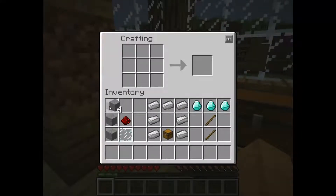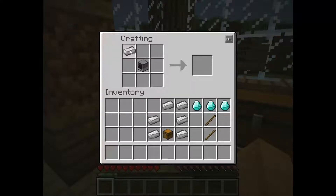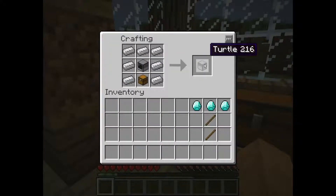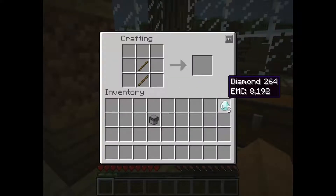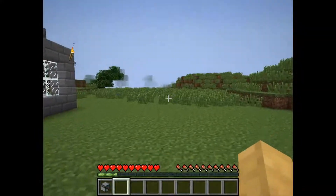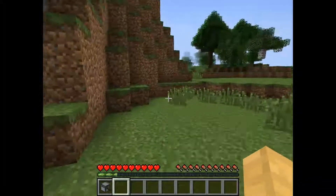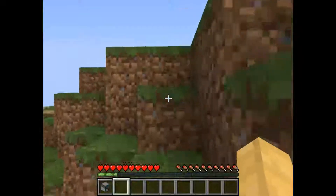Let's build our mining turtle. I set the recipes up so I wouldn't forget them because these are remotely new to me. We're going to make a computer, put the computer in the middle, and put some iron ingots around it to get a basic turtle. Then we add a diamond pickaxe to it and we get the mining turtle. That was easy — way easier than a quarry, and it only cost three diamonds instead of eight.